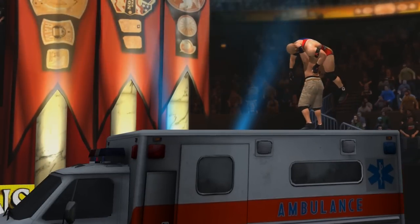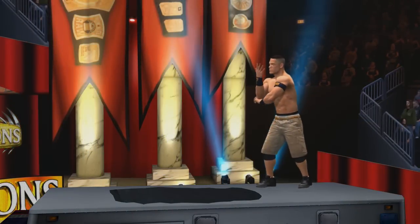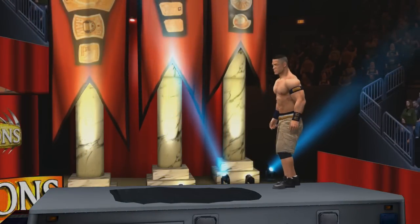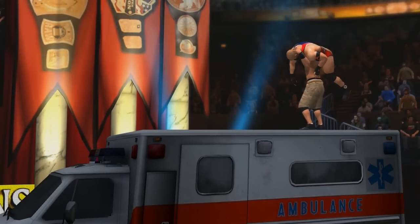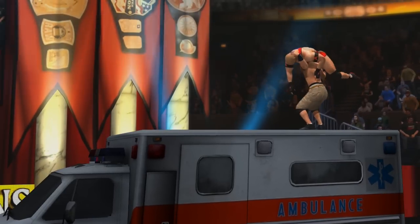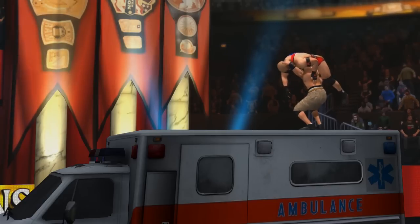Finally, a special way to win the match could be like we're seeing in the Ambulance match between Cena and Ryback, when Cena put Ryback through the Ambulance roof using the AA. So for example, if you've got three finishers stored, this could be a special OMG moment to end the match, just like the ring break does, and it should really be available to everyone with a front or back grapple finisher, as it's essentially the same as when you put someone through the Hell in a Cell, with the landing animation just having them crash through instead of hitting the mat.